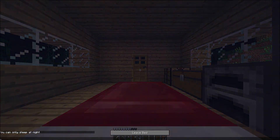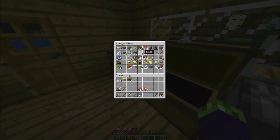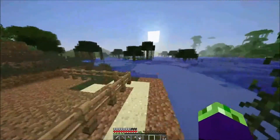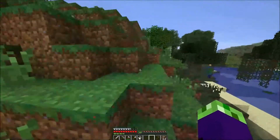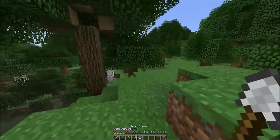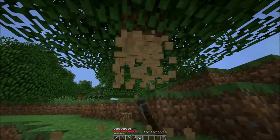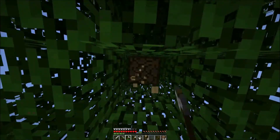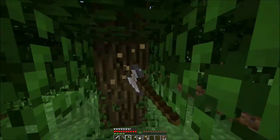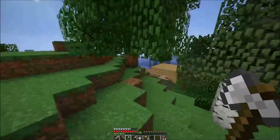I'm just gonna chop more wood. I have no more wood, so I'm gonna chop more. I heard zombies groaning, and that's very good news for me because I don't want monsters to interrupt us building our farm. I have to make this very short — less than 20 minutes, that's my goal. So I'm just gonna break these leaves and collect the wood so I can make fences and gates for my farm.